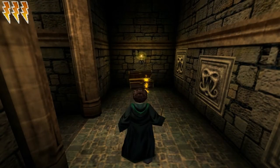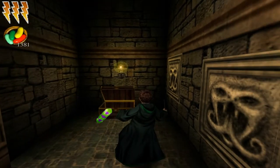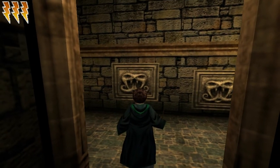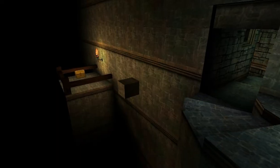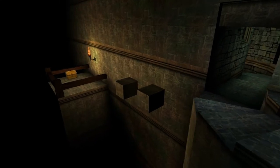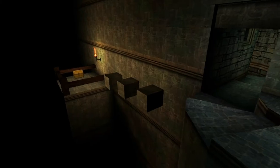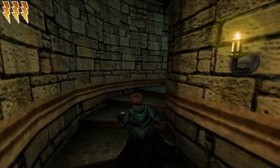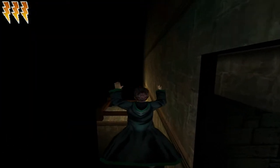We get that nice distinct sound. There's a chest with a couple of beans. We can push these plates out of the wall with Flipendo and then create some more platforms. You can already see that chest just chilling over there — we have to do some more platforming.